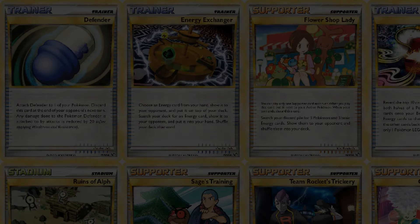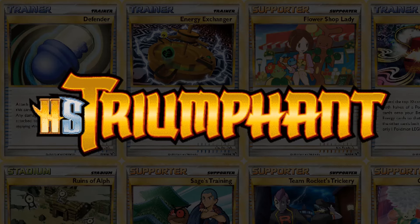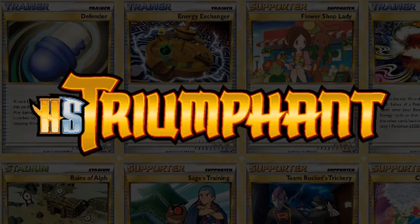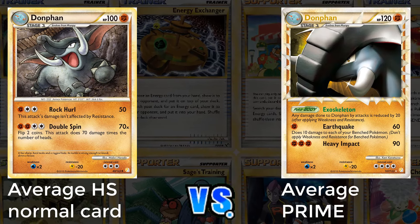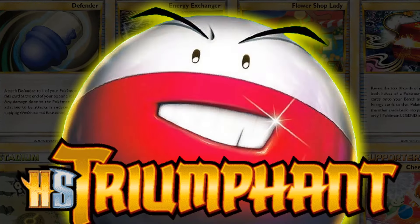In 2010, we finished off HeartGold and SoulSilver with quite the set. HeartGold Silver Triumphant is one of the greatest sets of all time, with tons of very, very good cards. Since it is a HeartGold and SoulSilver set, most of those cards are unfortunately featured exclusively in the Trainers and Ultra Rares. However, these Trainers and Ultra Rares were so good that it's worth making a video just about this set.